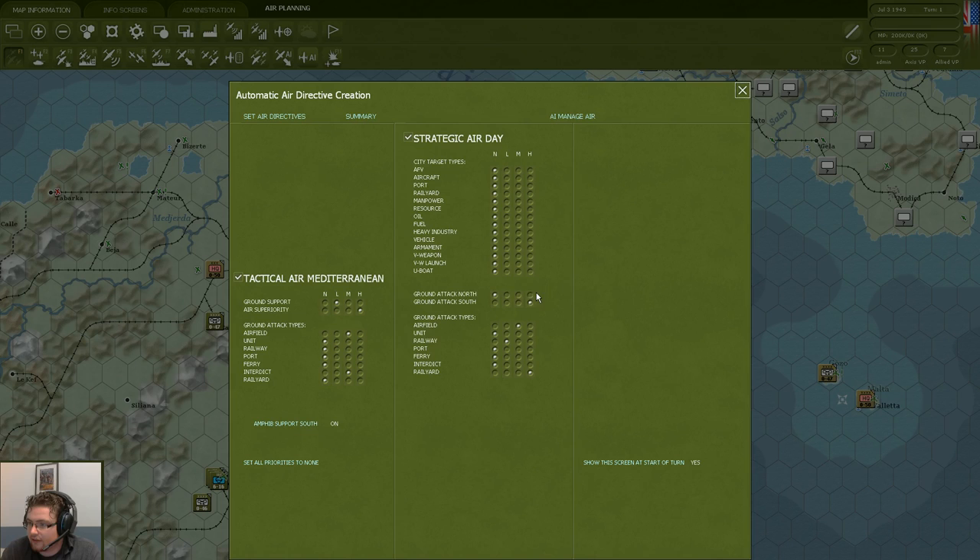That's all for the tactical air command. For the strategic air we'll be similar — everything is focused on the southern front since the northern front isn't present in this scenario, so we keep that high. We'll focus on airfields and not worry too much about railways and rail yards. Instead, let's have some extra interdiction. When we click 'Set Air Directives', the AI will ask for confirmation and then distribute the different missions among the different air commands we have.